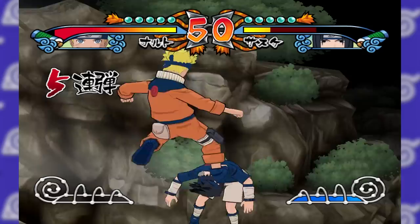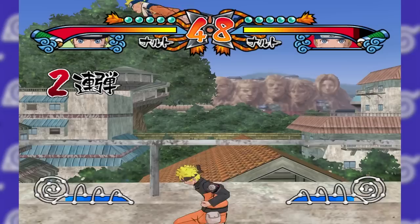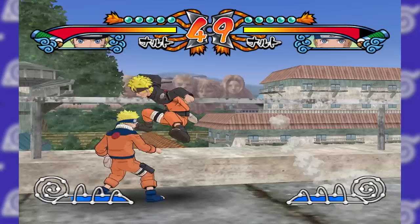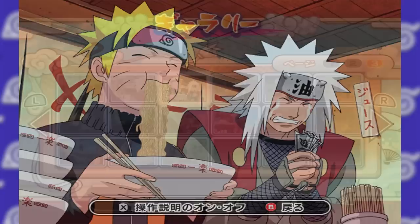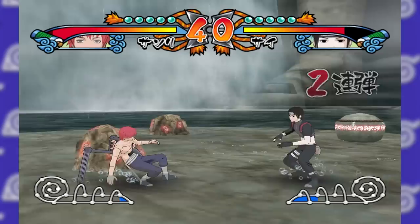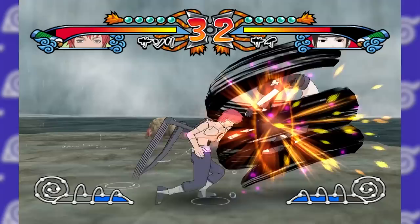One fun thing about this game is the addition of pre-time-skip Naruto and Sasuke in the versus modes. I imagine they were brought over from Revolution since it was released around the same time and the work of getting the characters into the engine was already done. One thing I noticed is that their character models seem to stretch and get bigger when they're not just standing — his body is definitely longer than when he was standing. This game also brought back the gallery mode, which lets you view all images from the story mode. Overall, I think I can describe how I felt about this game as just indifferent — it didn't add anything significant and really just felt like a stepping stone.